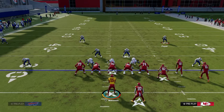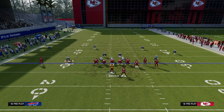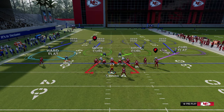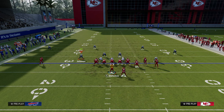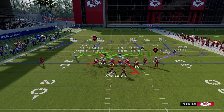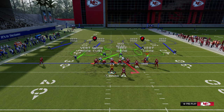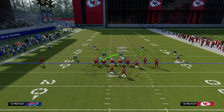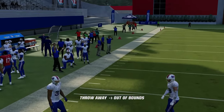You split the field directly in half and the same thing applies on the right side — between the hash marks and numbers and outside the numbers deep. Underneath there are five key areas: the hard flat, which is basically the numbers to the sideline at about five yards and less; the vertical hook area from the numbers to the hash mark; the three-rack hook or hook curl area directly over the center; and the same zones mirror on the right side.